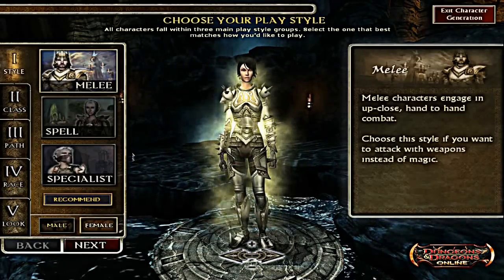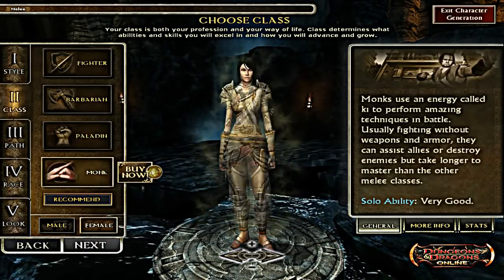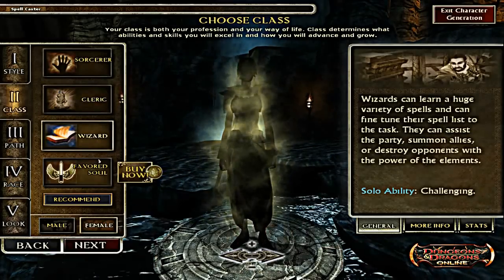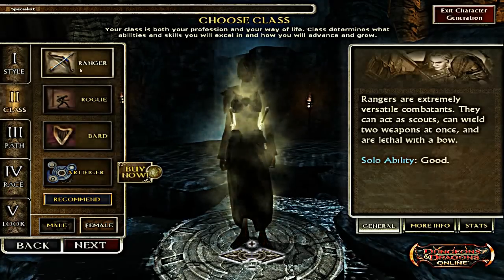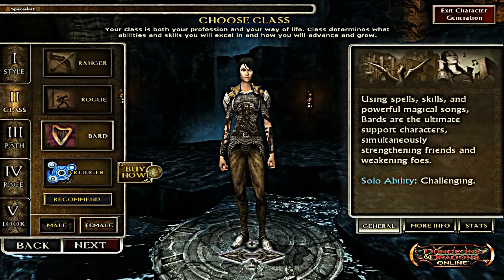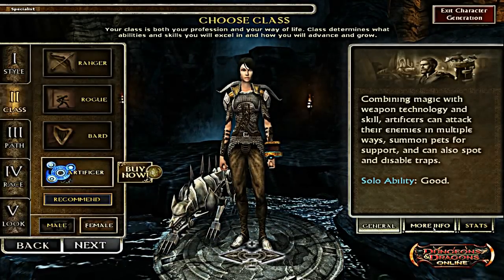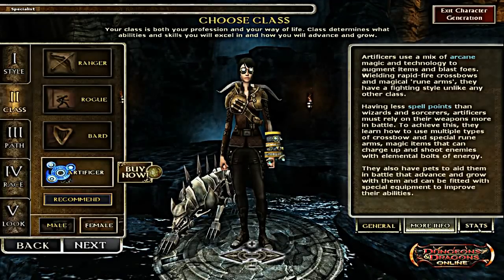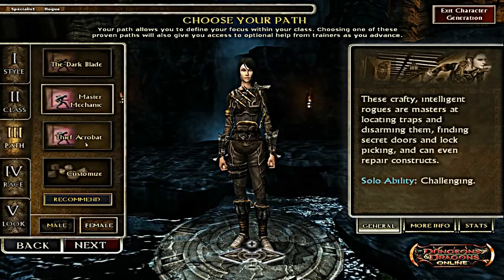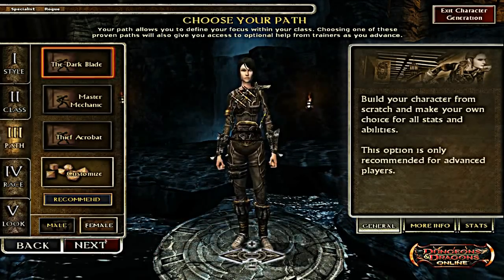Here we are at the character creation screen where we'll be making a random character for the purpose of the video. There are three classes for each slot, and there is one payable class for each section — melee, spell, and specialist. They also give you a general more info and stats tab on the right side of the screen, which is really helpful. There are also three pre-made stats sections on the left side of the screen and a customized one, which I would recommend.